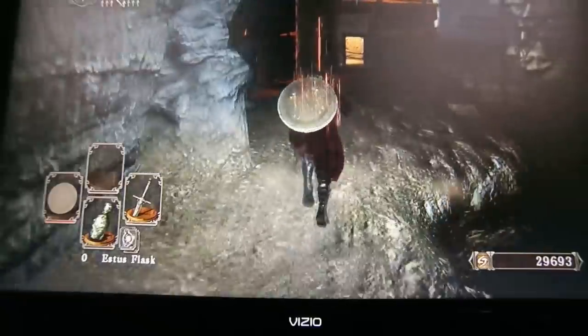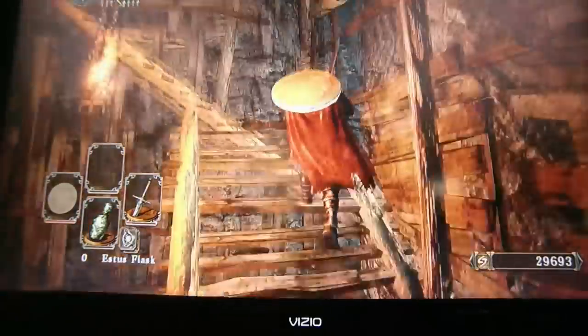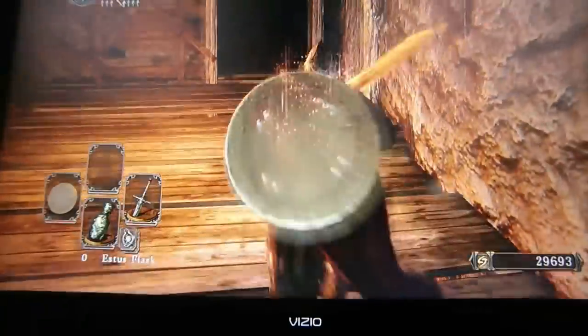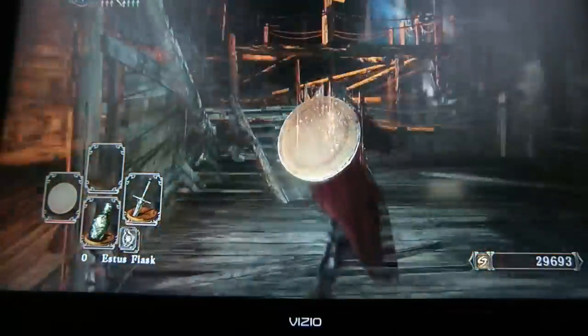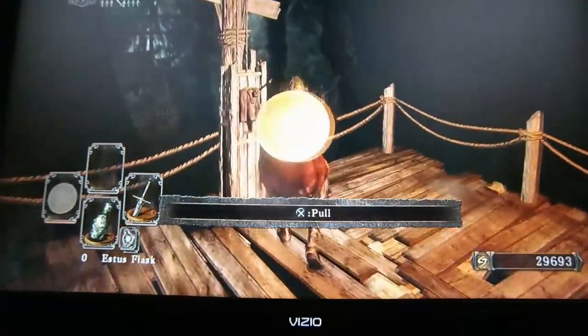There'll be a couple bandits in here. Come into this building right here — there will be a guy on the second floor. Come out on the balcony, take these stairs right here, and hit this lever.